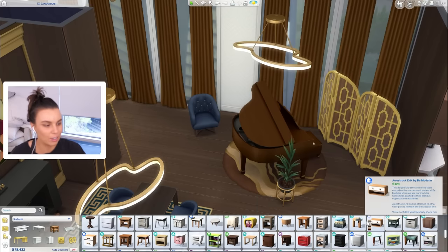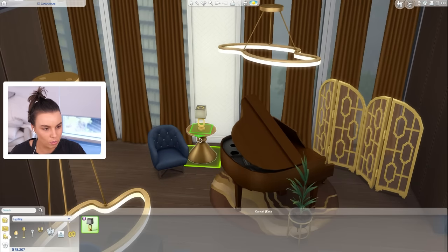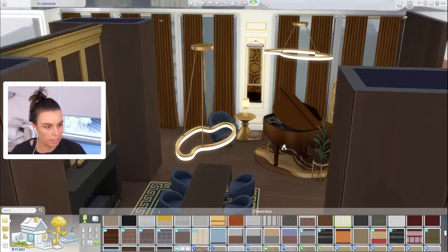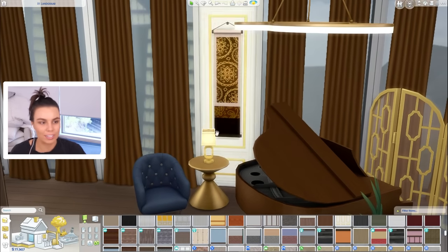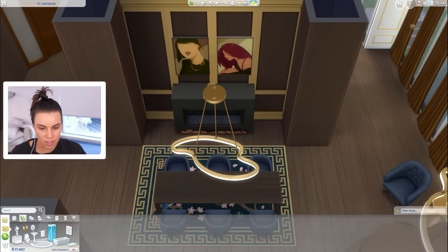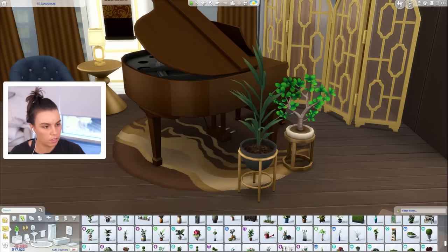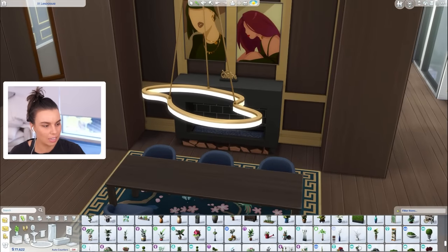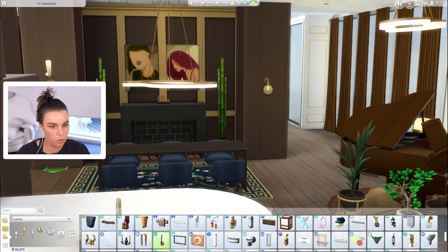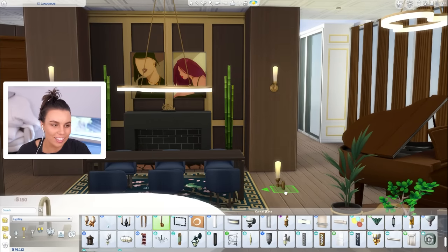I know the perfect side table we can use — this gold one from Growing Together. Oh my gosh, that is perfection. We can check out this new lamp — they're quite small but that's nice. I like that it's on the small side. I accidentally tiled that wall — but wow, that fits perfectly into this wallpaper, this is just from City Living. Nailed that! I think we need two statues or two plants here on either side of the fireplace. These kind of look nice together — that was from the plant kit. We could do the bamboo. This is looking very good.